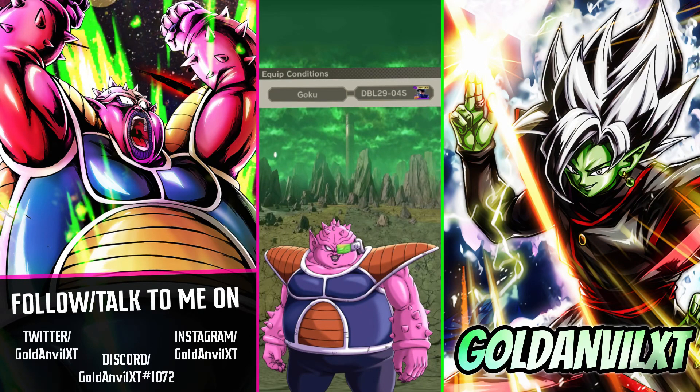Today we're going to be talking about the first unique platinum equipment for a Legends Limited unit that's already received their Zenkai Awakening. That character is Ultra Instinct Goku.